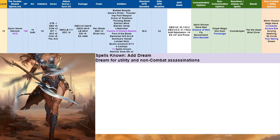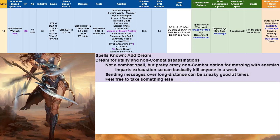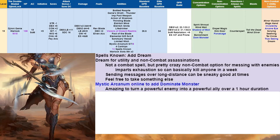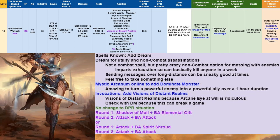At level 15, we add Dream for utility and non-combat assassination potential — you can impart exhaustion and effectively kill anyone in a week, and send messages over long distances. We get Mystic Arcanum 8 with Dominate Monster — turning a powerful enemy into a powerful ally for an hour can be amazing. For invocations, we add Visions of Distant Realms, because Arcane Eye at will is so ridiculous for gathering intel. Check with your DM as it might break the game. No change to DPR or rounds 1 and 2.